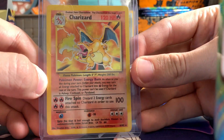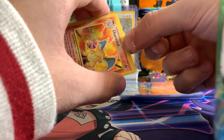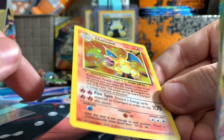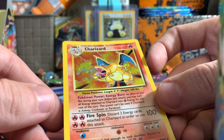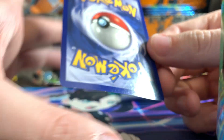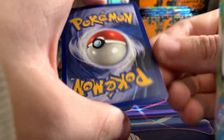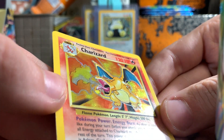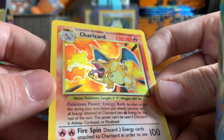Next up — basic Charizard. You love to see it, the fan favorite. Taking a look at this guy, he's not bad, but he's not fantastic either. He's got left side silvering, top silvering, right silvering, and probably bottom silvering too. He's also got some corner nicks — bottom right corner nick, top nick. Centering is not too bad overall. The only problem is there's a holo scratch — or it could be a print line issue. You can see the scratches right there.